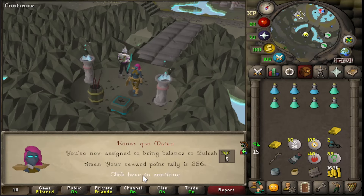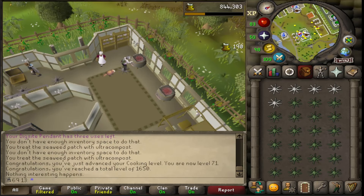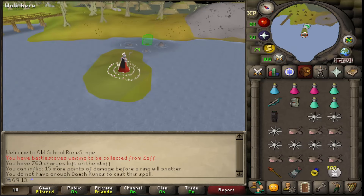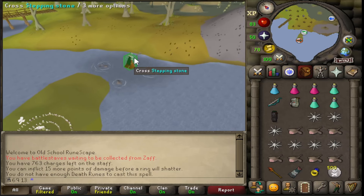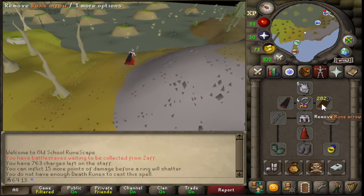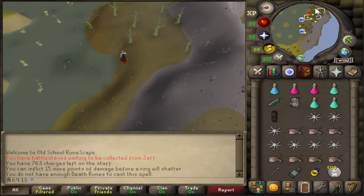Just getting the supplies ready for Zulrah. I'm 71 cooking now and 1650 total as well. Let's get to Zulrah for the first time. I don't have the most efficient gear ever but the setup's not bad. Just going to use Iban's Blast for now with Magic and Rune Arrows. Let's see how this goes.